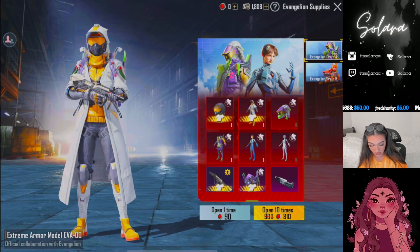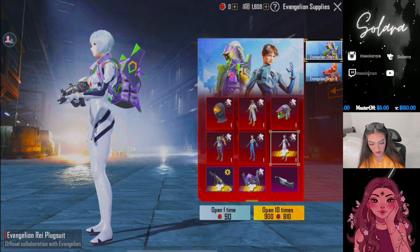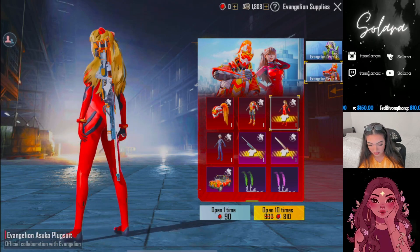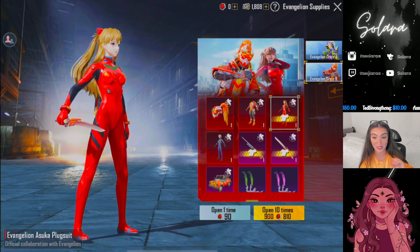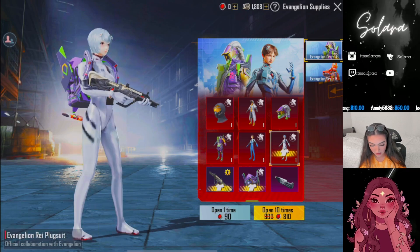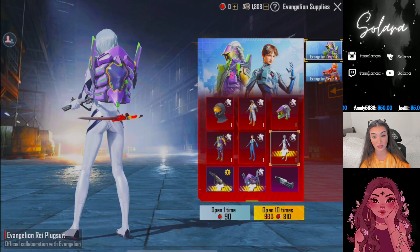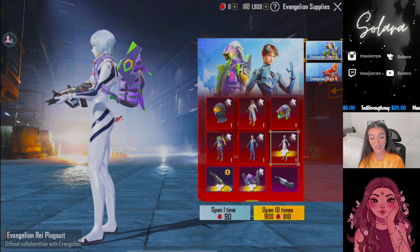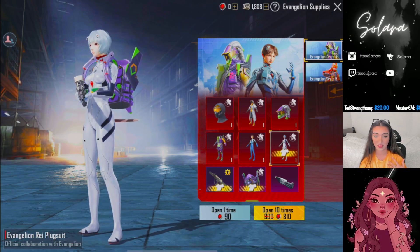So for these crates, it says open 10 times for 810. So it's the exact same thing. And for each crate, you get a different person. Which one do I go for? I'm probably gonna go for this one - actually, we're gonna go for this one because it has the OG skin. I like both. We're gonna go for both because they're both really cute. I just like long hair, but I feel like I need more short hair outfits.